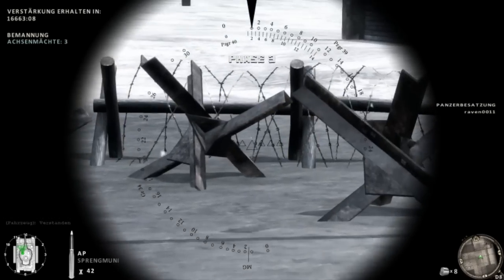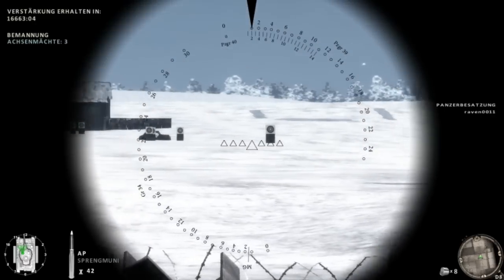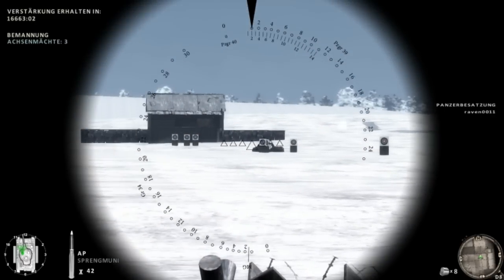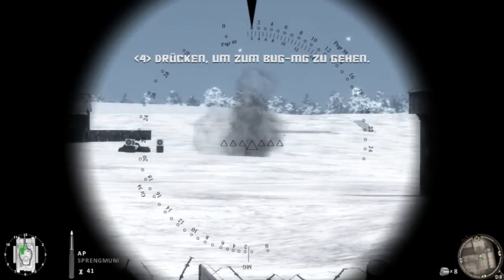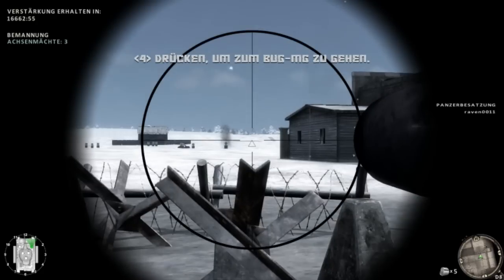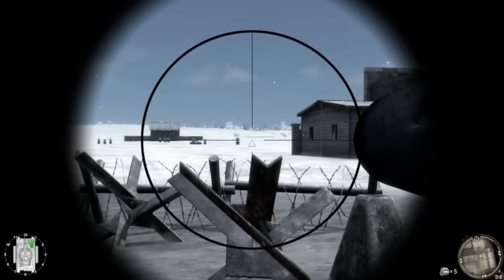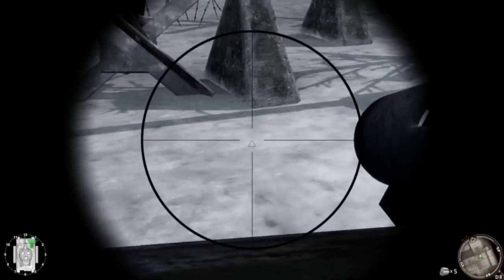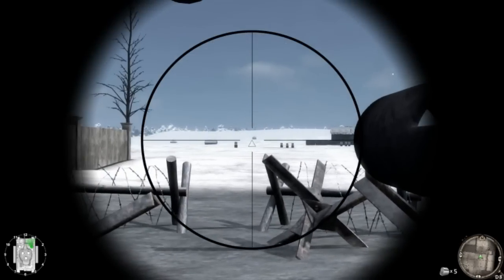Der Panzer IV hat zwei Maschinengewehre: eines am Bug, das andere koaxial zum Hauptgeschütz oben montiert. Übernehmen Sie unten die Position des MG-Schützen. In dieser Position könnte das Bug-MG beschädigt werden, ebenso die Kette und die Triebräder draußen. Die Hauptbenzintanks liegen hinter Ihnen unter dem Geschützboden. Wenn Sie getroffen werden, könnte ein Feuer ausbrechen.